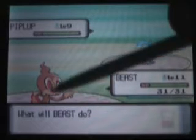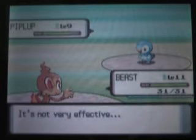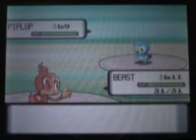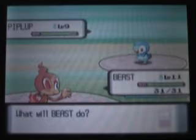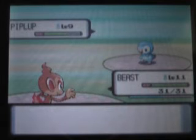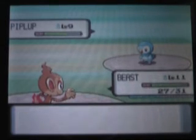And a level 9 Piplup. The only two moves that Piplup is really going to do is Growl, which lowers your attack, and Pound. But Ember, if you have Chimchar, is a special attack, so Growl doesn't affect that whatsoever. It's okay if you have Chimchar out, because Piplup can't do any water moves to you.